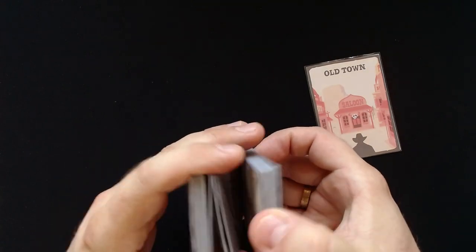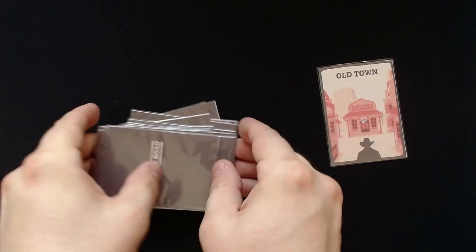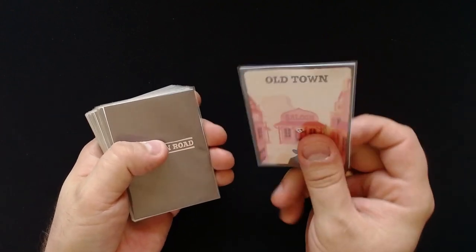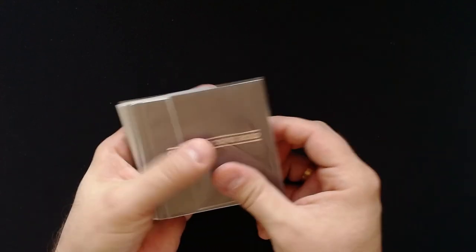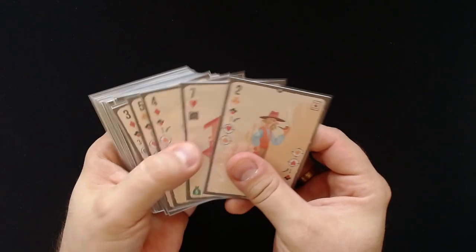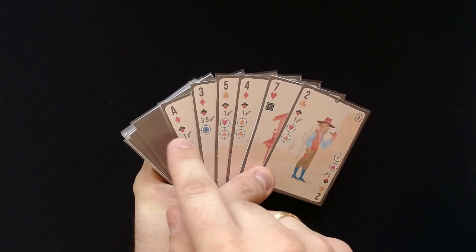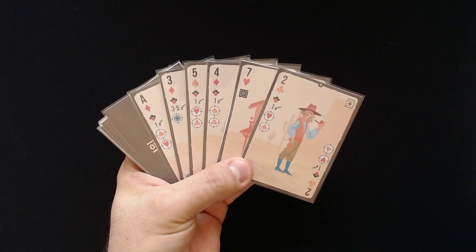First of all, we just shuffle the cards well. Then we take the Old Town card and put it with the image face up. Then we draw six cards and put them in our hand, and hold the game like this in one hand. You can also put down the stack in case it's too much. With the card backs, fronts, and sleeves, they are pretty thick, so I'm going to try to hold them in my hand, but it's not going to be extremely easy.